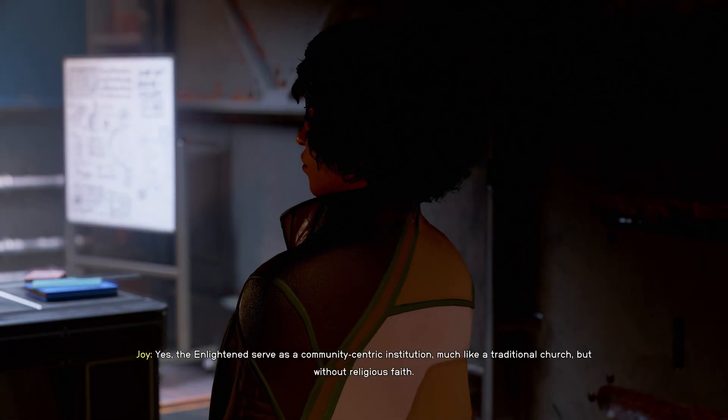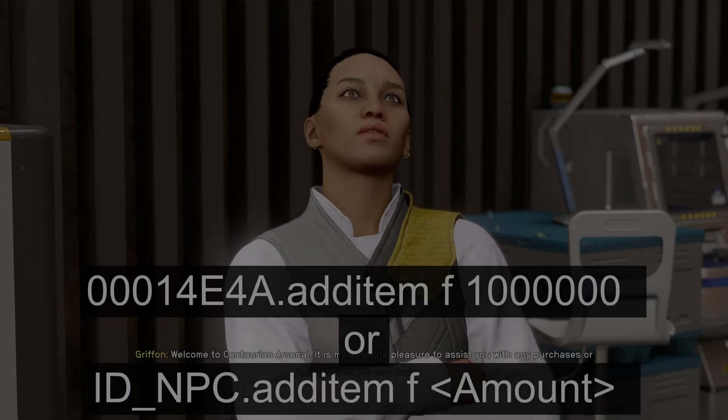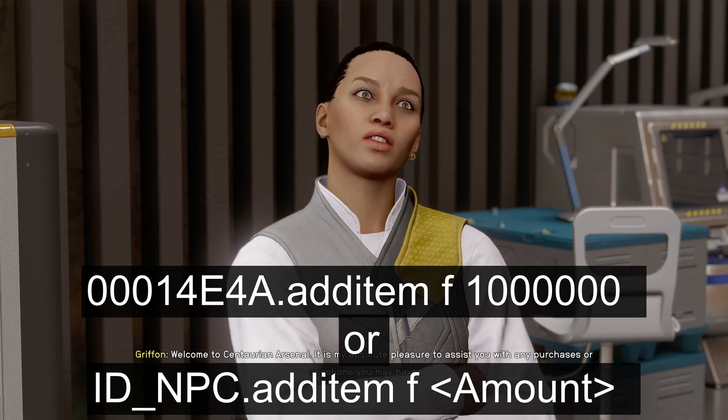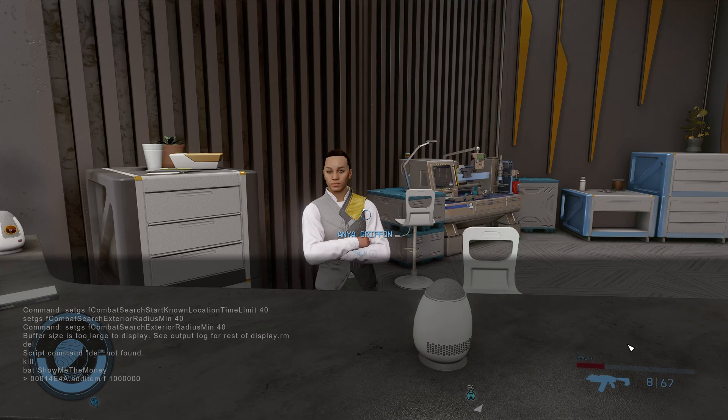Since this is a general tutorial, I'm going to show you how to increase the funds of only one merchant. For others, you would simply repeat the command for each separate NPC ID. Place the following code to give more money to the weapon dealer in Jemisin. Now, when you load the game and want the vendor you have listed to get more funds, you open up the console and type bat showmethemoney.